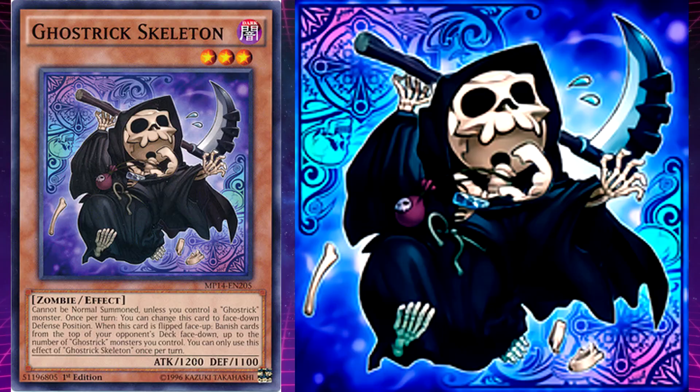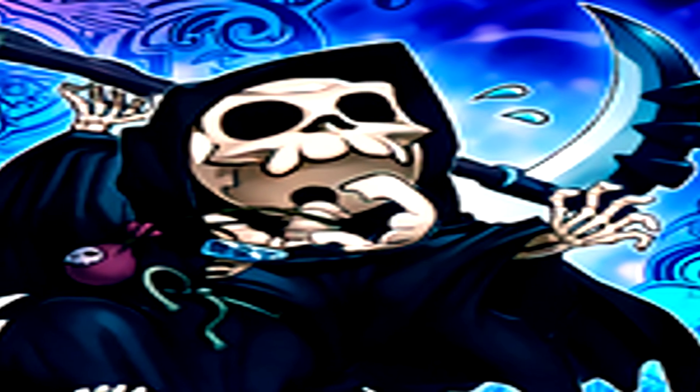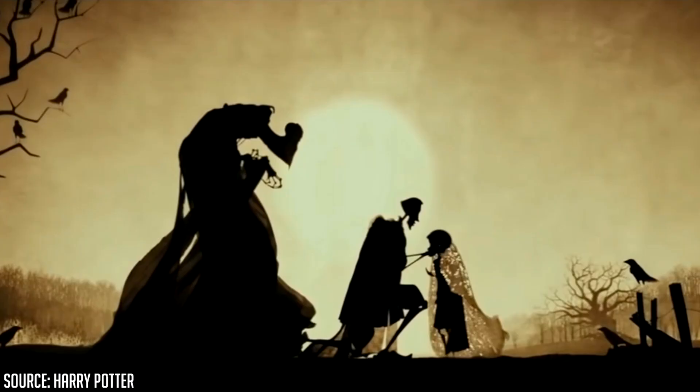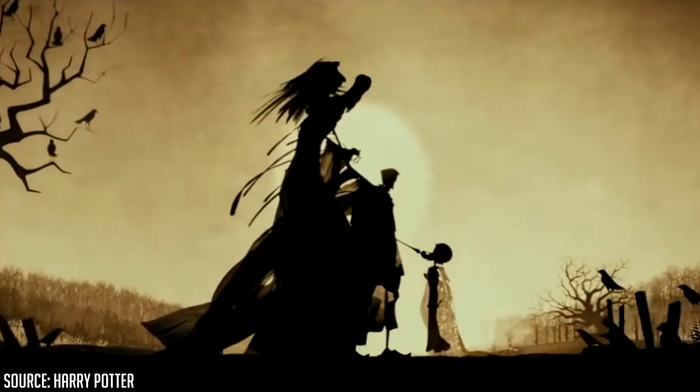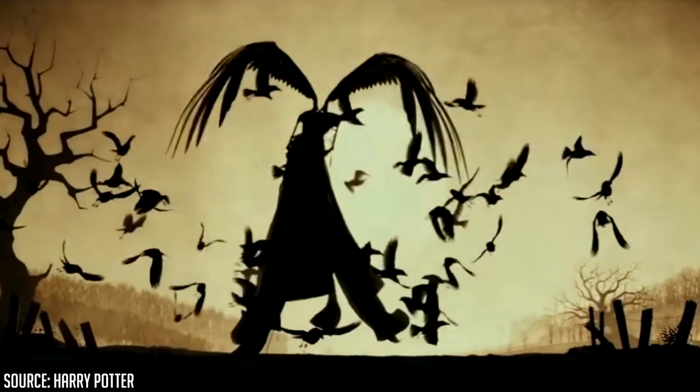Ghost Trick Skeleton's effect is: when this card is flipped face up, banish cards from the top of your opponent's deck face-down, up to the number of Ghost Trick monsters you control. Skeleton is based on a skeleton come back to life — however, in this case it is most likely based on the Grim Reaper, the physical personification of death, who appears as a cloaked skeleton wielding a scythe that comes to collect your soul at the moment of your demise.